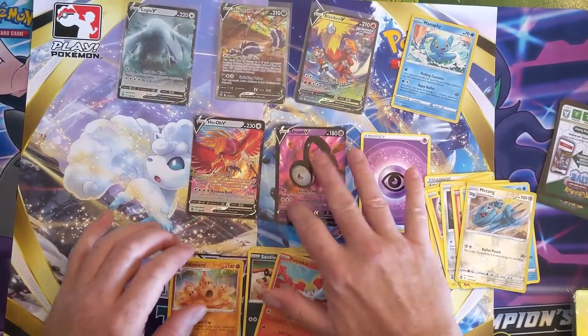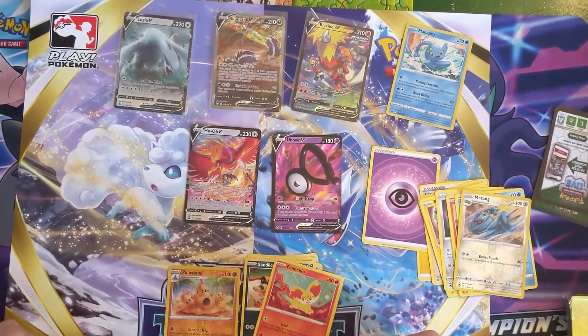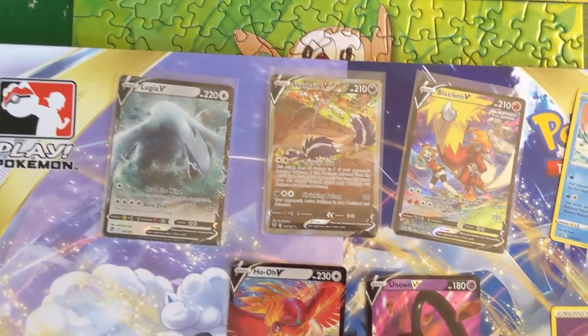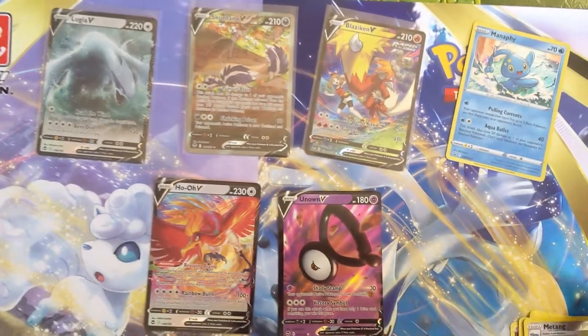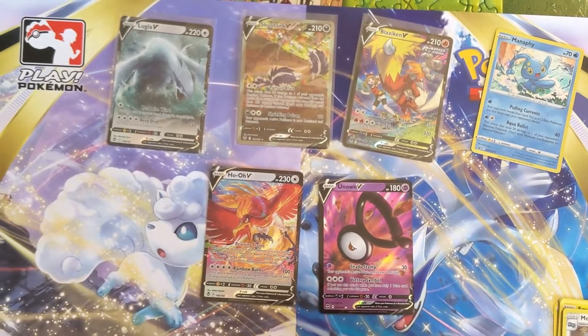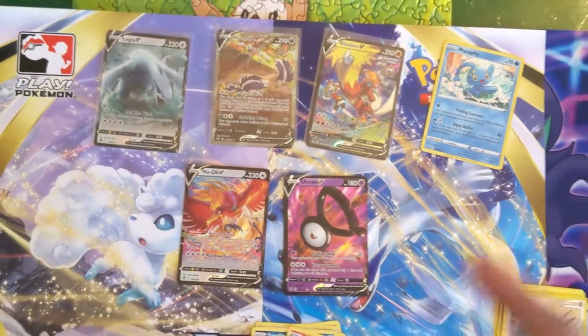Lugia and holo — the legendary birds from Johto! Nice pull right there, I'll take that. Well, I would say I got majorly spanked, all due to these two cards right here. But it is what it is — you lose one here and there. Then I really lost on this one. Better luck next time — peace out guys, peace.